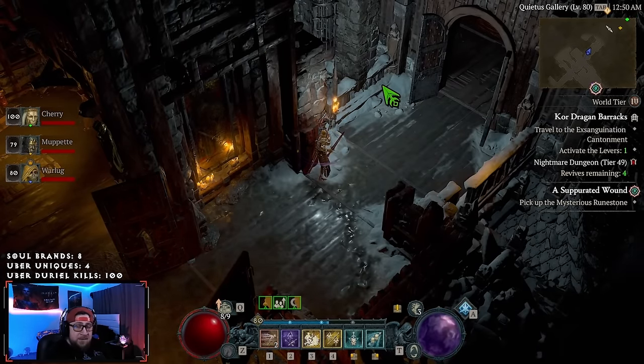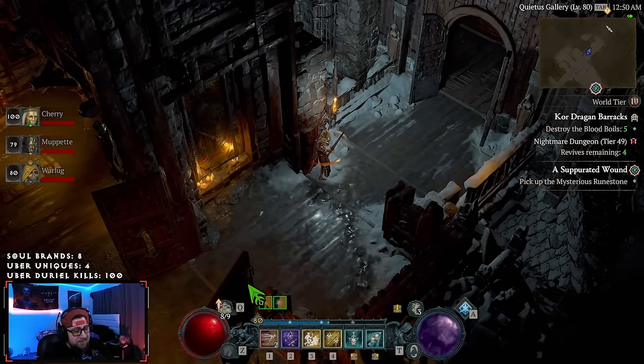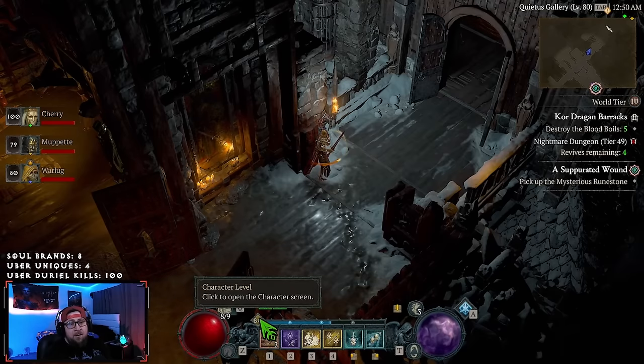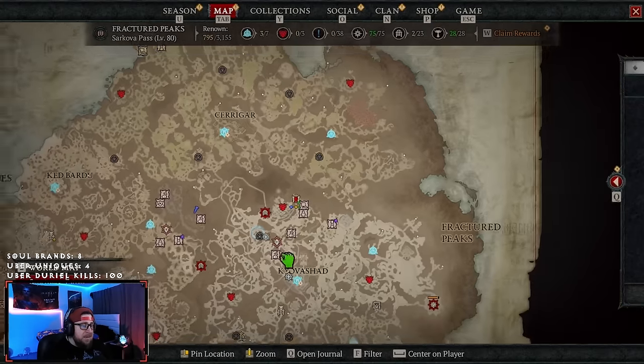That is literally what we've been doing since launch. When we got on and started farming, it took us just over three hours to hit level 80, which is absolutely insane. This event runs for two weeks, so if you want to level an alternate character or still need to hit level 100 on your main, this is definitely the time to take full advantage of the Lunar Awakening event.